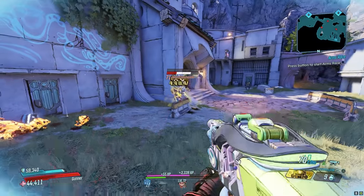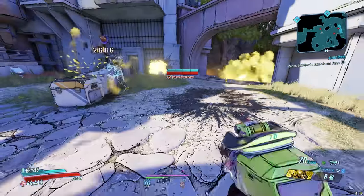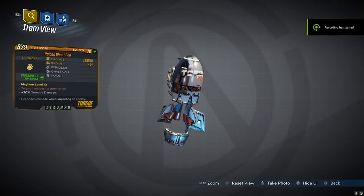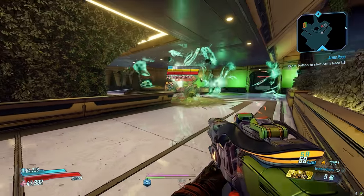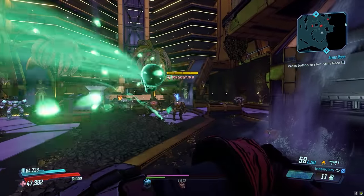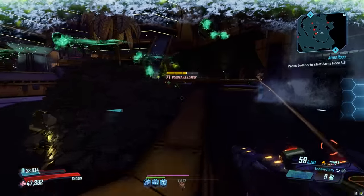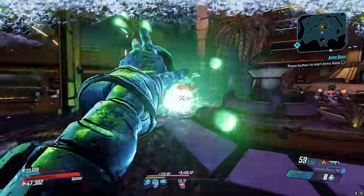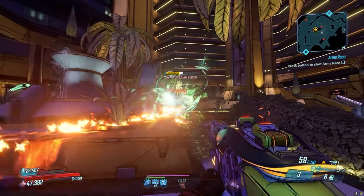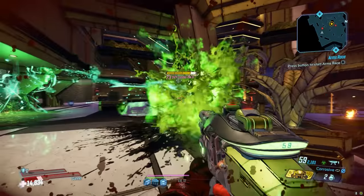For the top 5 legendary grenades in Borderlands 3, I'm basing my opinion on a variety of factors, with the most important being their utility. At number 5, the Ghast Call. This Mirv grenade is locked to corrosive element and unable to spawn with an anointment. Throwing this thing will send out a skull towards your enemies, dealing a corrosive explosion on impact, which then spawns three additional homing skulls that chase down enemies. While under the effects of terror, it will send out even more skulls. This grenade drops from Captain Haunt or Loot Ghost by enabling the Bloody Harvest event.